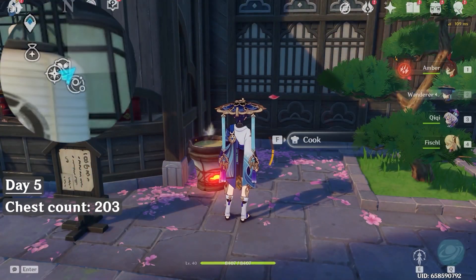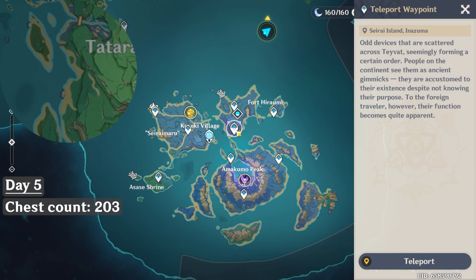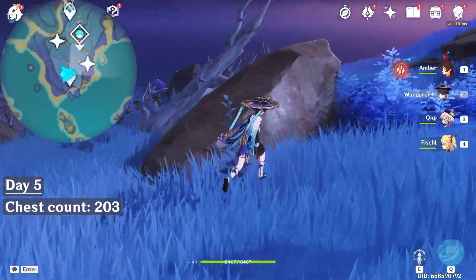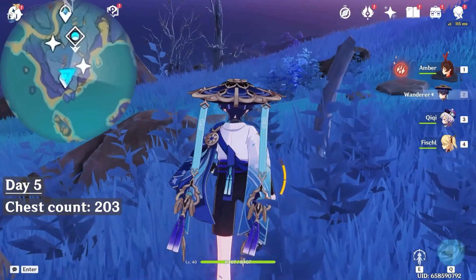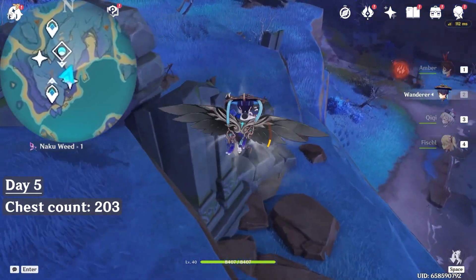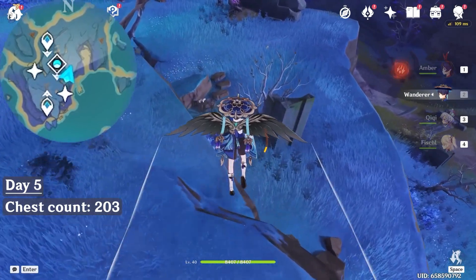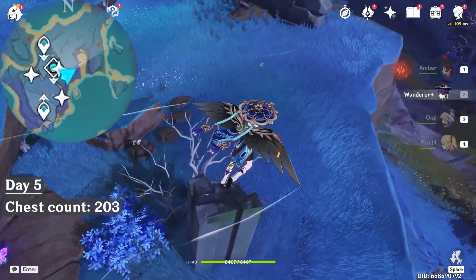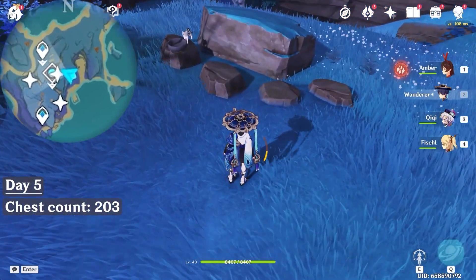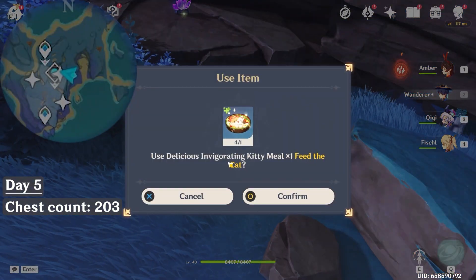After you have made 4 servings, let's teleport to this waypoint. Let's head towards northeast — upper right on the minimap. Beside the pillar, you will find this paw-shaped rock. And on one of the rocks, you will see a kitten with a bowl. So let's approach it, and we can place 1 portion of the meal.